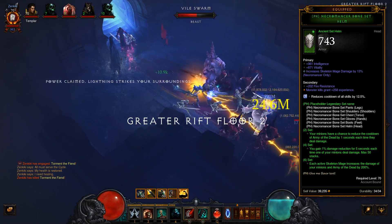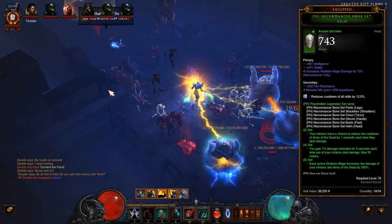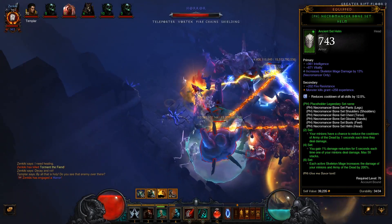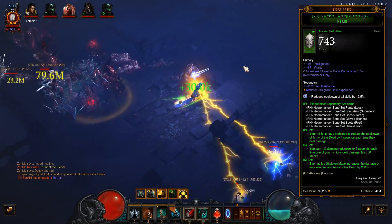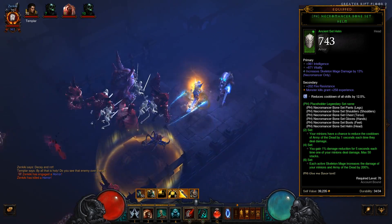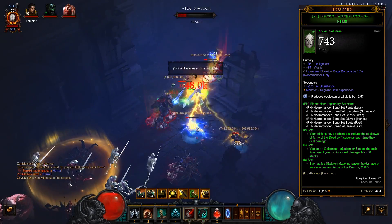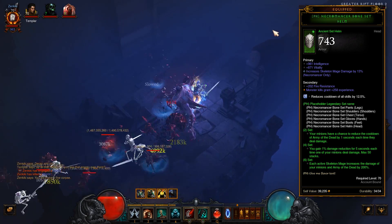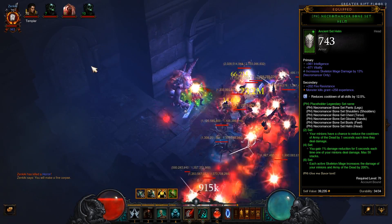The four-set bonus is you gain one percent damage reduction for five seconds each time one of your minions deals damage, max 50 stacks — so it's 50 damage reduction. It can stack up pretty quickly with all of your dudes out. For the most part it kind of sucks at the beginning of a greater rift because your skeletons summon one at a time and kind of slowly. So unless you're using Revive, which gives you 10 dudes pretty much right off the bat, it's going to stack up fairly slowly.